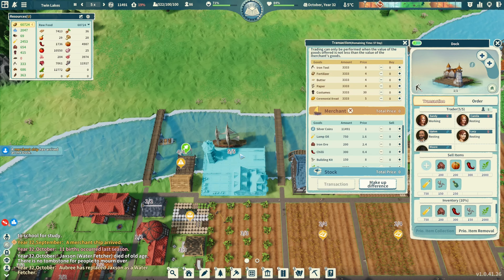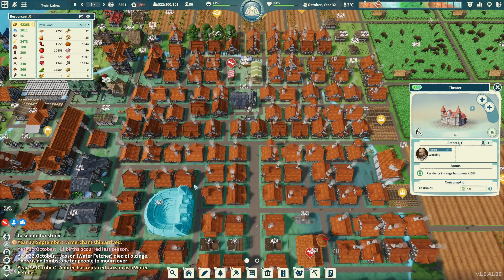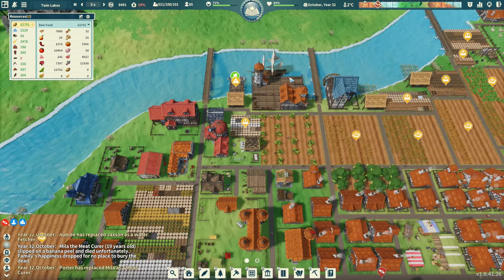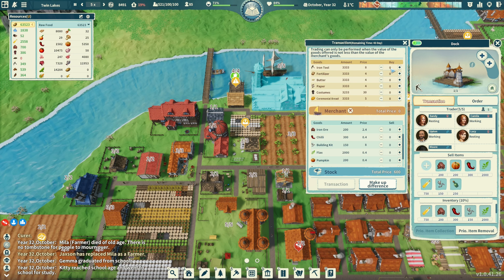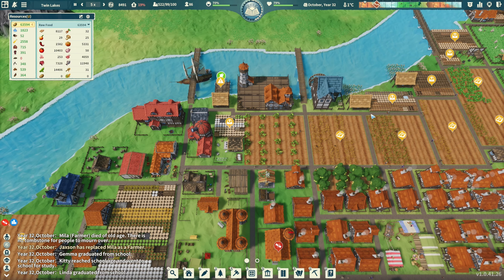A merchant ship arrived at the dock. What do you got for me? Iron tools, we have 300 fertilizer, paper, costumes, butter. I can't really do anything with this right now - wait, don't I need costumes to upgrade the theater? Let's get 100 costumes. All right - transact. Oh, it's gowns! I thought I needed costumes for that.